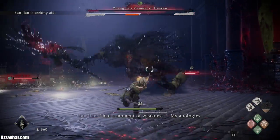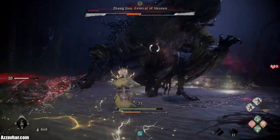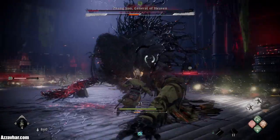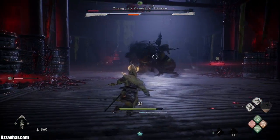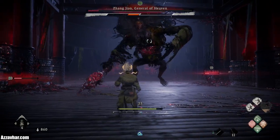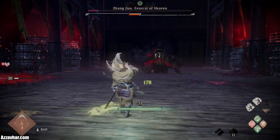The only one we haven't seen is the ranged critical. Standard staff jam — just attacking the sides here whilst he's jamming the staff into the floor. Going to get a little bit of range to see if we can force him to do the ranged critical — just going to back up here a little bit.